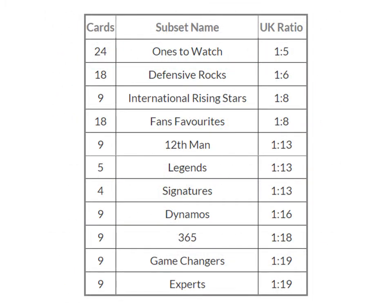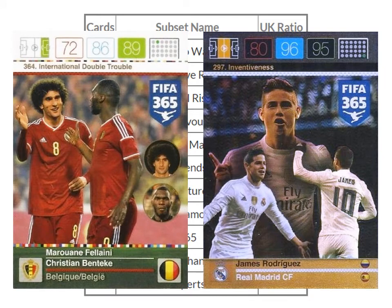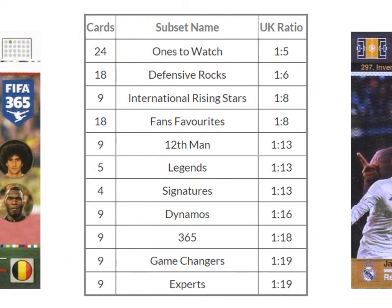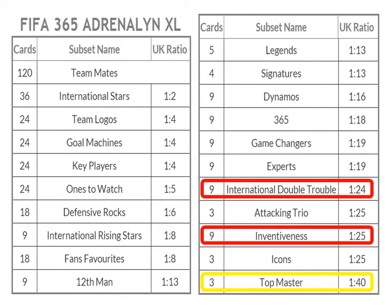We can check others too, but we quickly realize these two are the most difficult subsets to complete, because either the ratio is still high but quantity is the same or less — like experts or game changers — or the quantity is high but the ratio is low, like fans favorites or ones to watch. Now for the fun part: how many subsets are globally more difficult to complete than top masters? Do the math and you'll realize how easy top masters are among all those harder categories.